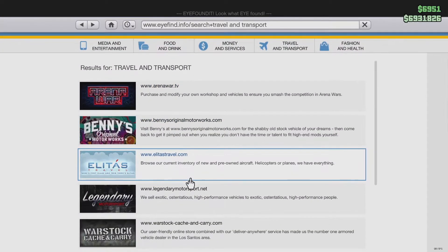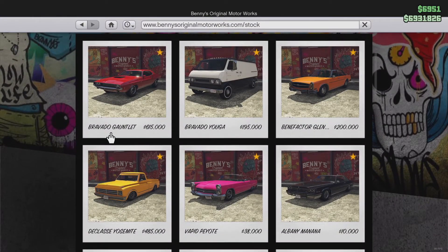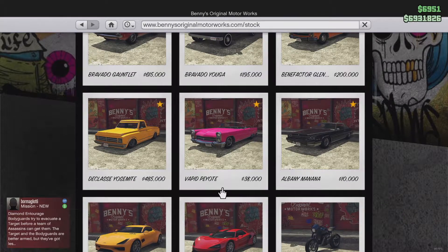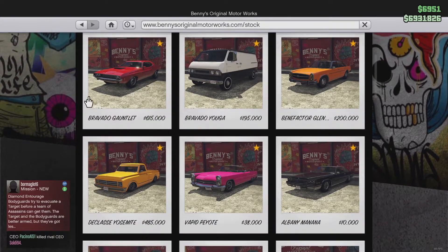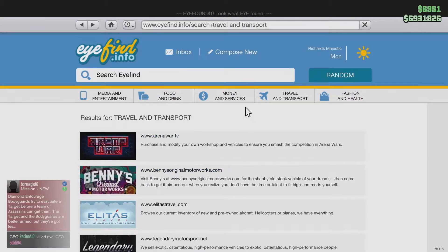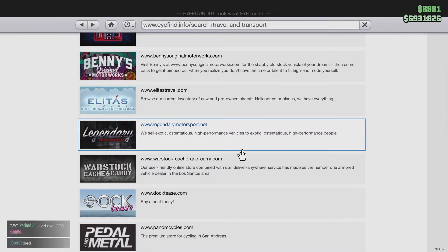And lastly for vehicles, at Benny's we have six new Benny's vehicles that can be upgraded. These include the Annis Elegy, the Ravana, the Yuga, the Benefactor Blista, the Yosemite, the Vespucci, the Peyote, and the Albany Buccaneer — all customizable as Benny's vehicles, which is pretty cool.